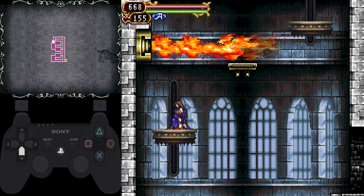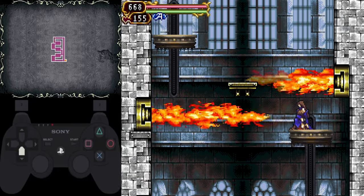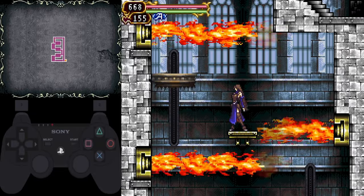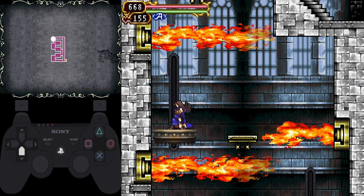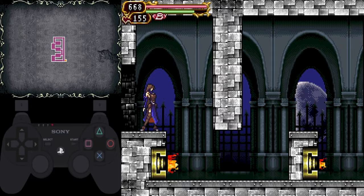This next room has very strict timing — the flames on the platforms are not synced up at all. Once you land on the next platform, start counting the flames: one, two, three, four, five, then jump onto the platform; six, then jump up. If you are one cycle early or late, that will not work.